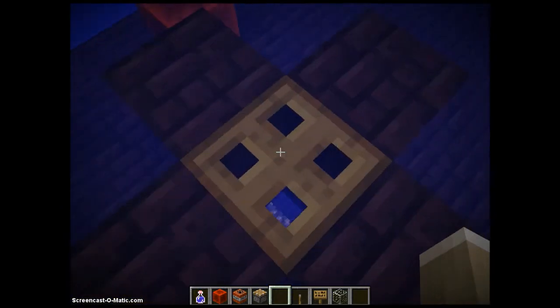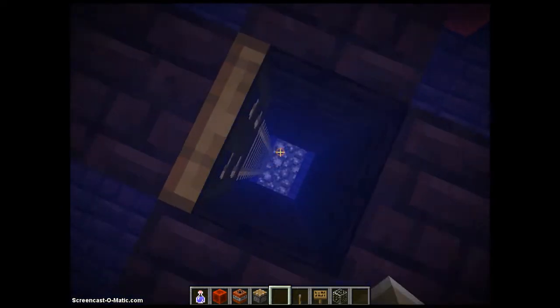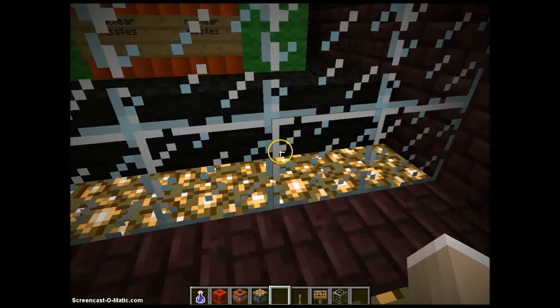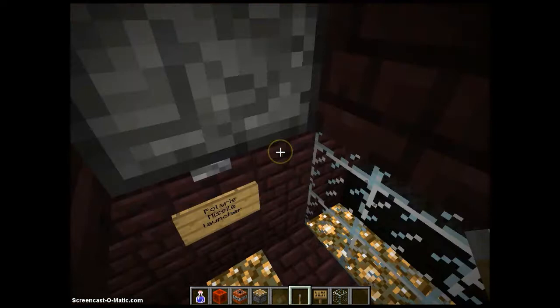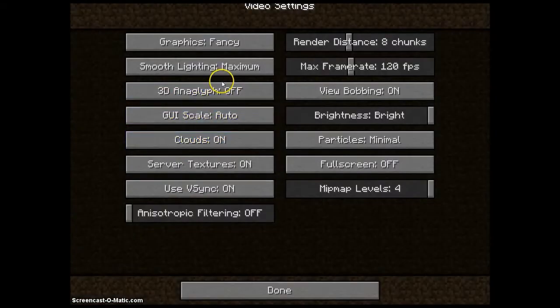I'm back on the line now and I am down by my submarine. So if we just enter and close that hatch — the nuclear missiles and of course the Polaris missile controller. I do quite like this. I'm going to have to turn particles on though if I'm going to see the effect of the explosion.